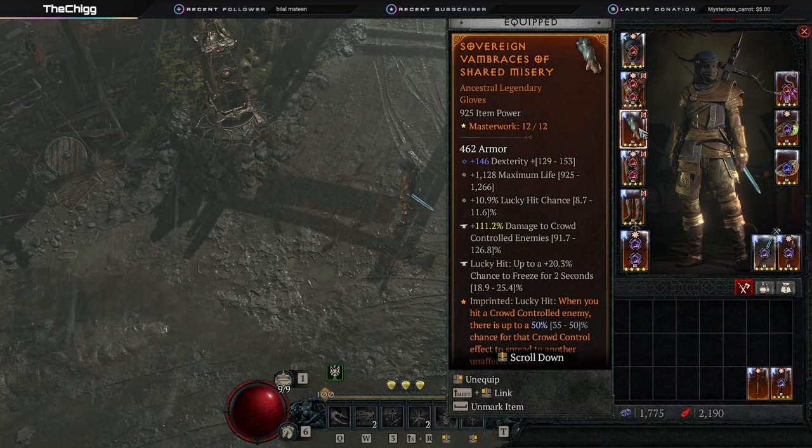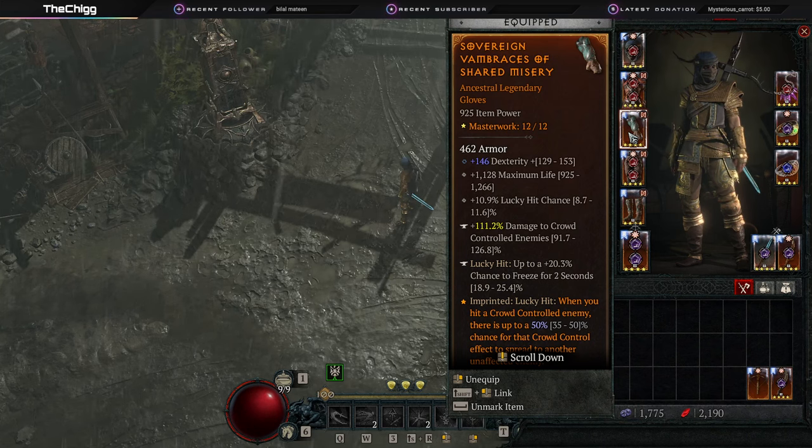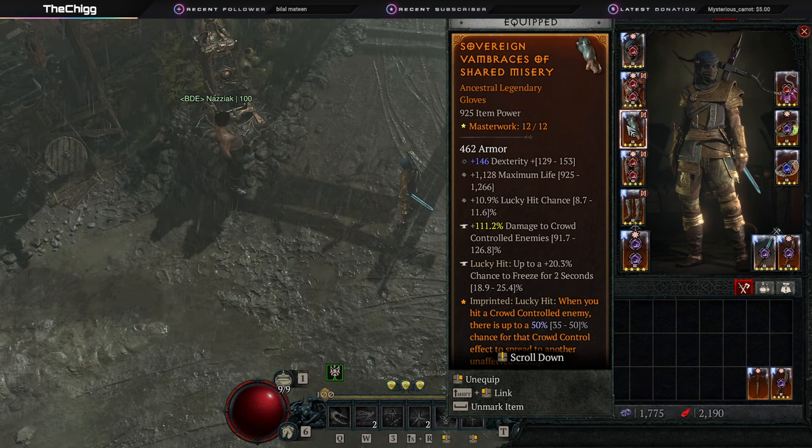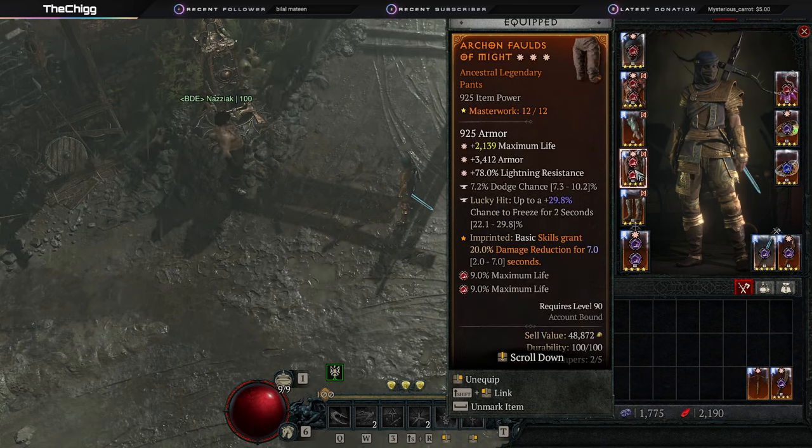On the gloves, if you have one of your attack speed rolls here you need one attack speed roll — it either needs to be on your gloves or your jewelry somewhere. Otherwise mine is dex, max life, lucky hit chance. You definitely want lucky hit chance here. Ideally you'd have lucky hit chance, crit chance, life — filling in some lower spots. Everywhere you can get it, you want to roll damage to crowd-controlled enemies. That is your top priority, and you want lucky hit to CC in some variety.